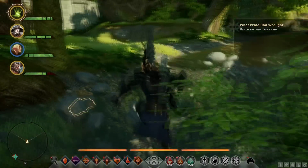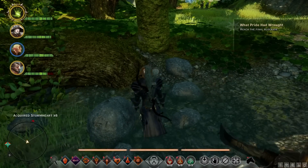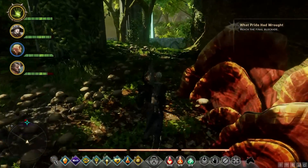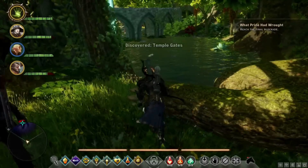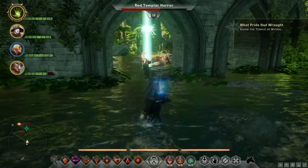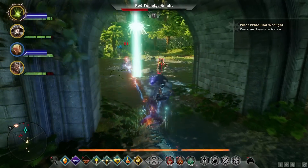Let's get out of here. Follow the river. Should be right around here — this final blockade. Temple gates. Here we are. Let's fight them. And then after this, we will enter the Temple of Mythal.